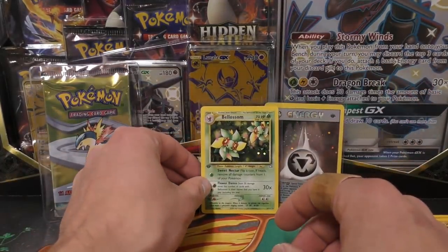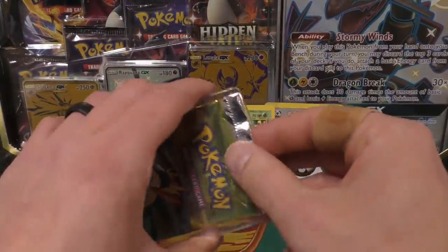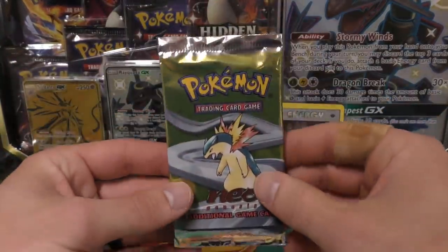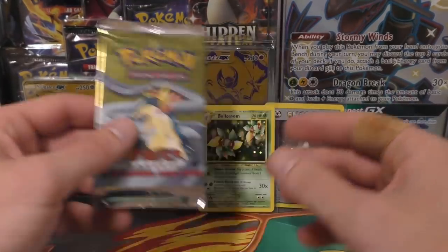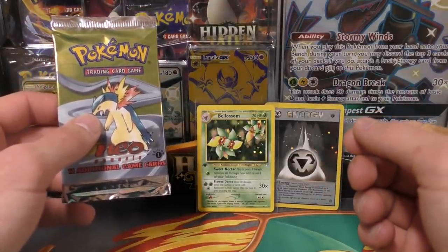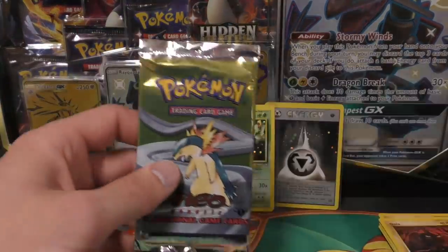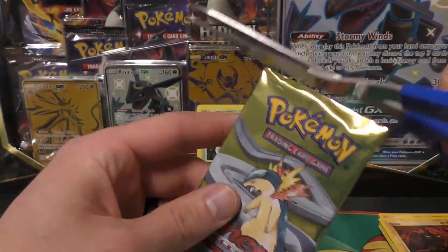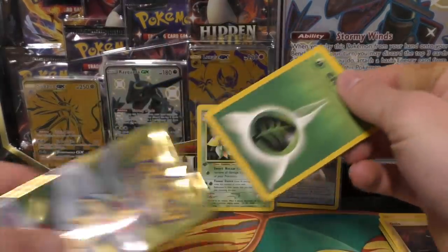Pack number three has the Typhlosion artwork — can we pull the Typhlosion? So far we actually got a big pull that's over a thousand dollars if you get it in PSA 10, though I don't think the Metal Energy was a 10 and I don't think the Bill is a 10 either. Let's see if this one pulls out something cool — Typhlosion or Lugia. I don't think anybody would complain about that no matter what condition.